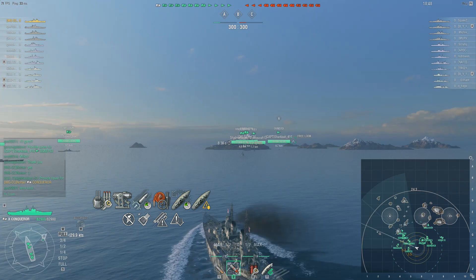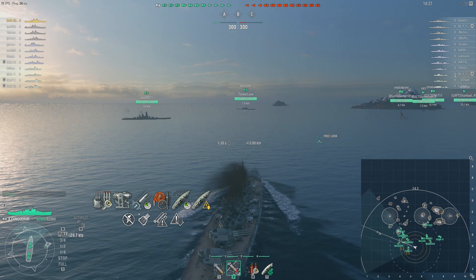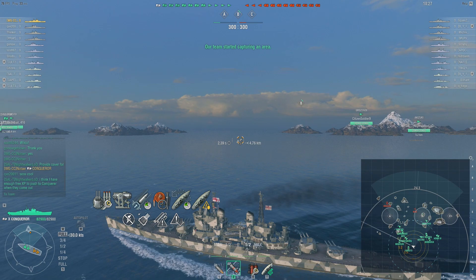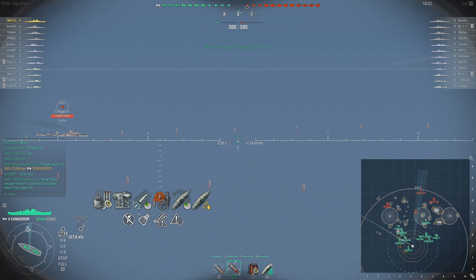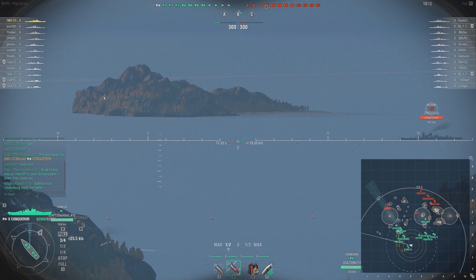It is going to be conquering some enemy forces in this game. As far as my build is concerned, I don't have a 19-skill British battleship commander right now. I'm thinking that between Vigilance and Superintendent, those two skills are really important for not only the Conqueror, but for most of the British battleships, because they bleed out a lot. They don't have a lot of health — 82,000 or 83,000 is not very impressive.